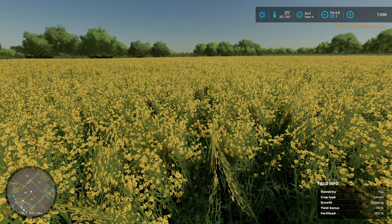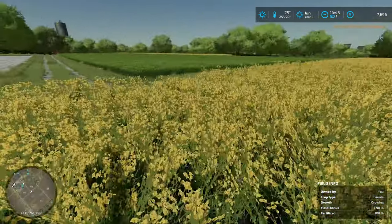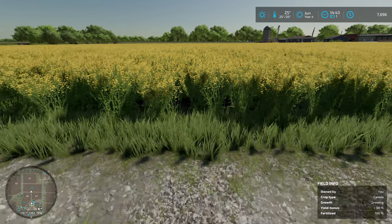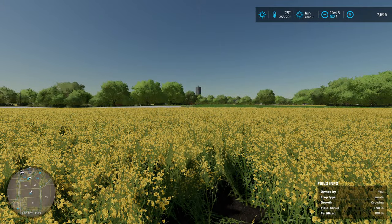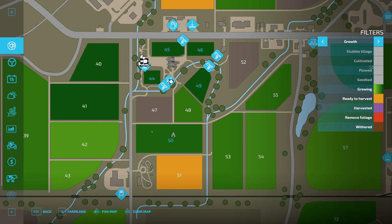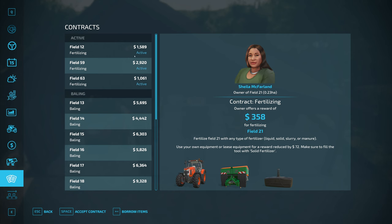Let's just check it out before we buy. Yield bonus of 98% — that's awesome, 100% fertilized. I think this is a great buy, great field. We're gonna have 7,000 left after buying it. The header is about 2,000 to lease, I think — that's the only thing we need. Let's buy it. 'Would you like to buy this land for 114,000?' Yes! Oh my god — owned by you. All right, great — we got a lot of canola here!